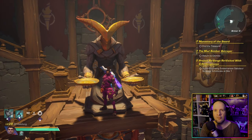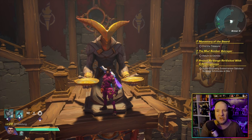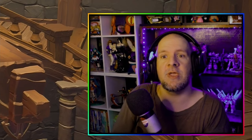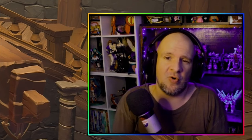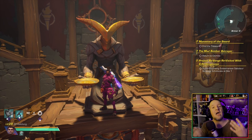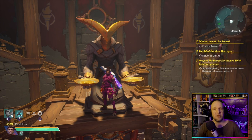Are you looking for some new bosses to hunt and wondering if there are any secret bosses in Wayfinder? The answer is yes — there are three secret bosses to cover, and today we're going to be talking about one of them, which is the Arc Light Guardian, what it drops, and how you can trigger the fight.